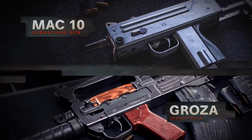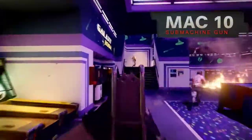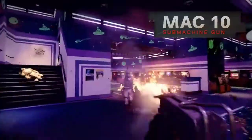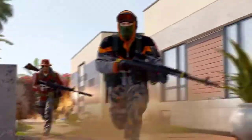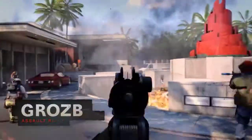Load up for infill with two new weapons. First, the MAC-10 — this SMG is ideal for close-quarters combat, spitting out nine millimeter rounds at a terrifying rate. For more range, check out the Groza assault rifle, chambered in 7.62. It's got solid stopping power.